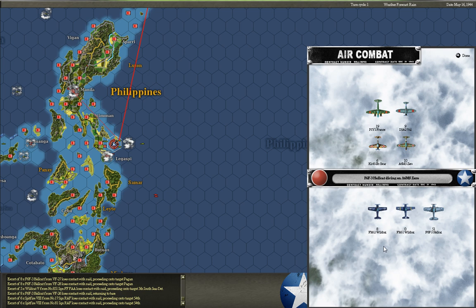Air combat takes place in two phases when you have something like this going on. The first phase is fighter-on-fighter action, where combat air patrols take on the escorts of the attacking force. I'm kind of tired of watching this, so I'm going to hit escape and go on to the next phase.